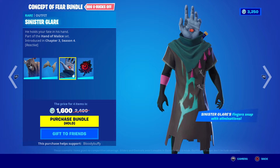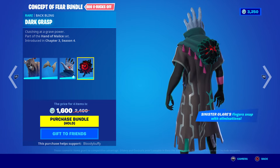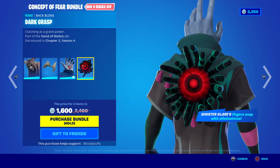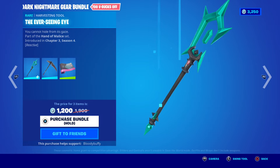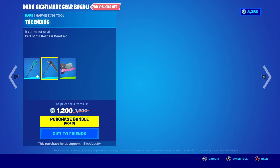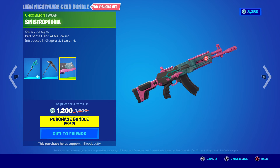His hands — the hand on the head or the hands on the arms — with the Dark Grasp. Oh, that is creepy. Then you've got the gear bundle and you get the Ever-Seeing Eye, reactive as well. And the Sinistrophobia rap — that's not a bad rap actually.